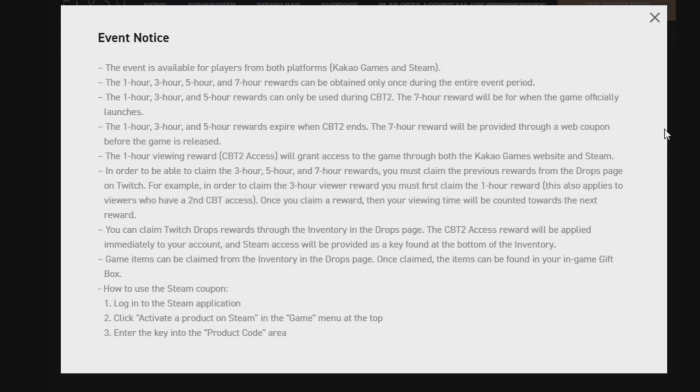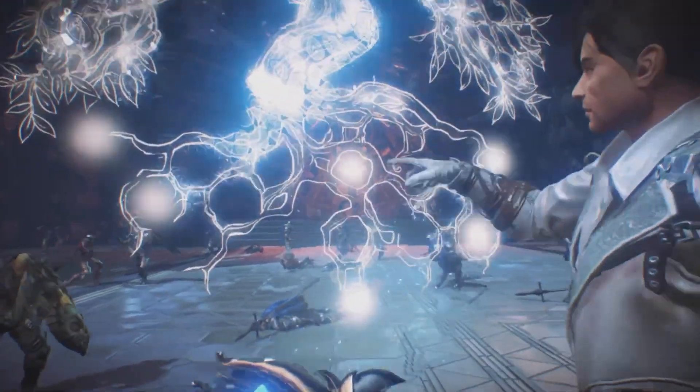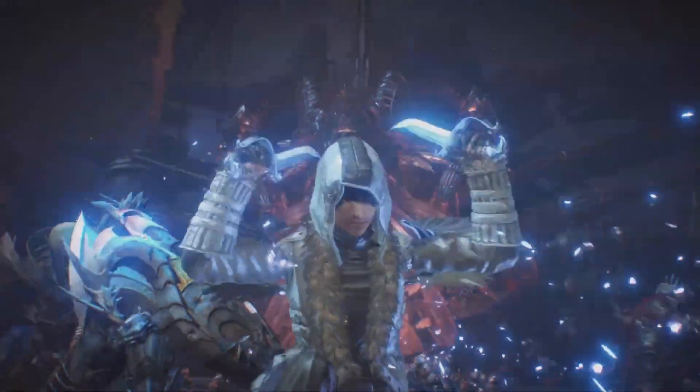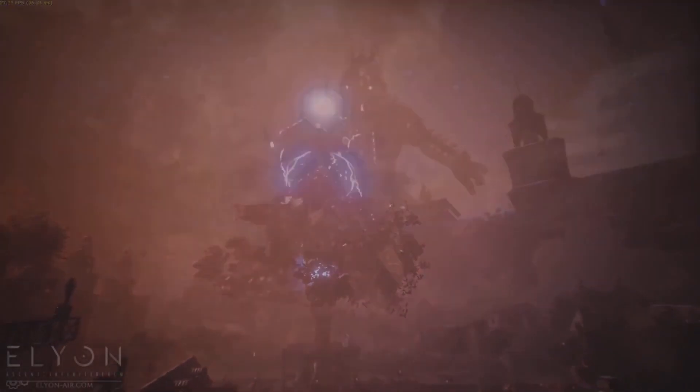And then for seven hours of watching you get an awesome mount — the jet board — but you're gonna get that when the game officially launches. Now here are some of the event details as well for players on both platforms, Kakao account and Steam. If you want to get it on Steam, just head over to your Steam account, click on access to get into the closed beta test 2, follow the instructions I just showed you, and voila — that is how you're going to get those lovely in-game items as well. So not only do you get a chance to get into the closed beta test 2, you also get some amazing items, including that awesome mount that you're gonna get for free when the game officially launches.